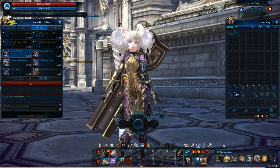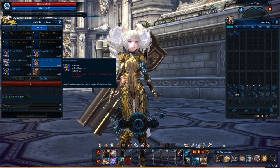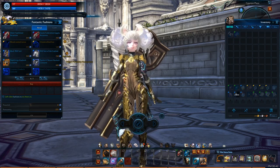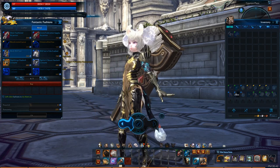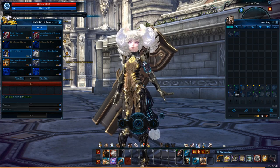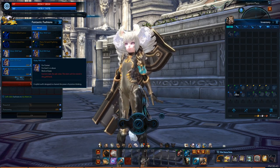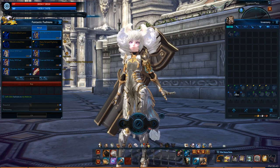I haven't played TERA in a while so this is my first time seeing some of these. They look pretty good. This is the outfit they came out with initially — the default black wool suit released in the very beginning — and now they have a bunch of recolors of it, which is nice. Options are always good.